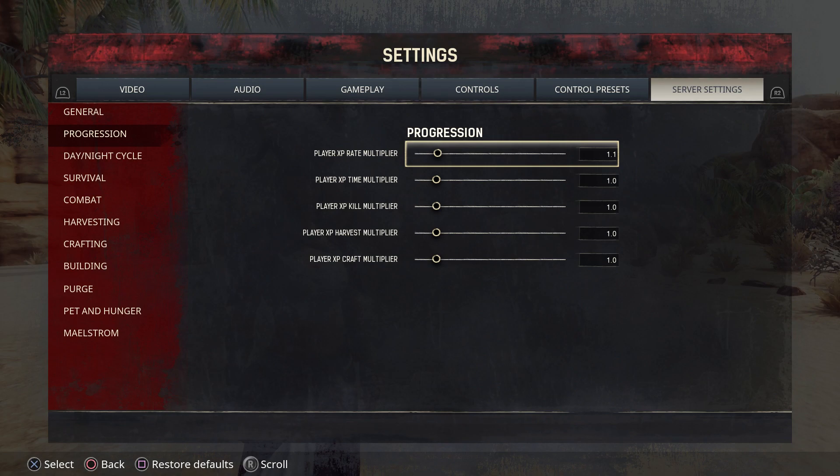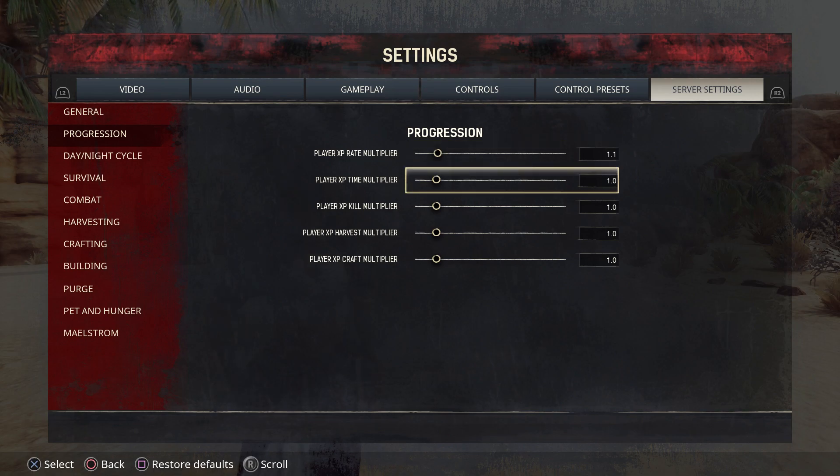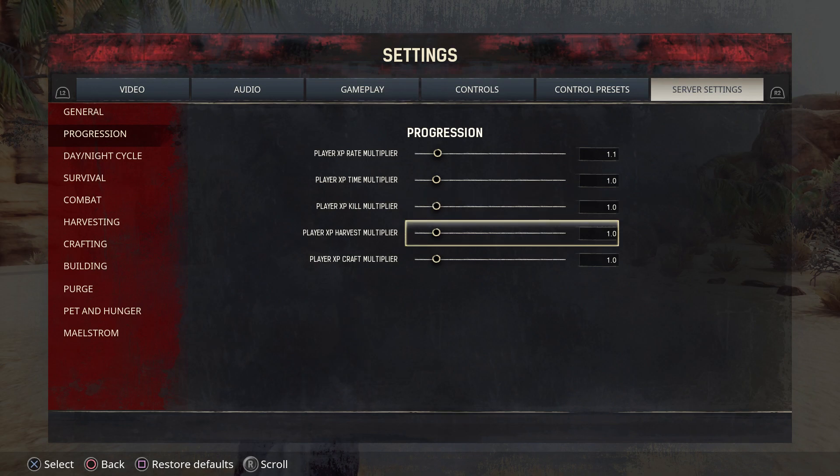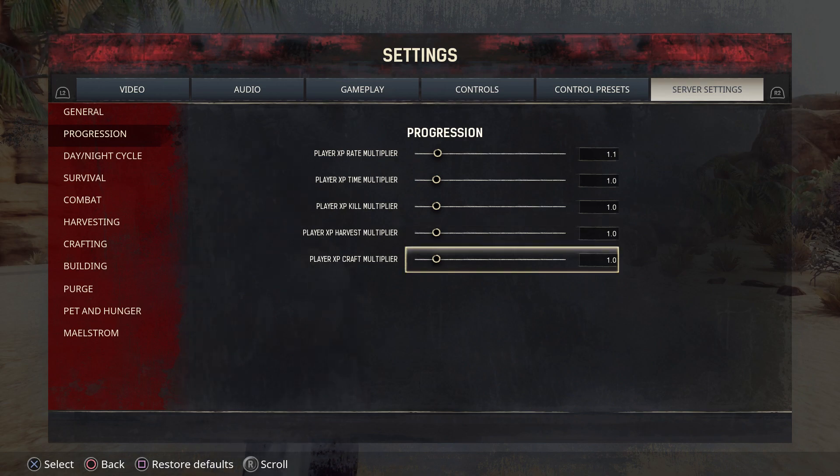Then we have progression settings. This is the Player XP Rate Multiplier — everything that you do in the game earns XP, which is experience points. If you want to earn less, move it to the left; if you want to gain more experience for everything you do, move it to the right. There is also a Player XP Kill Multiplier — so every time you kill an enemy, you can get more experience points for that. The same applies for XP for harvesting and XP for crafting. I usually leave these alone.